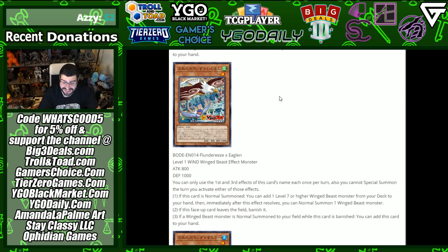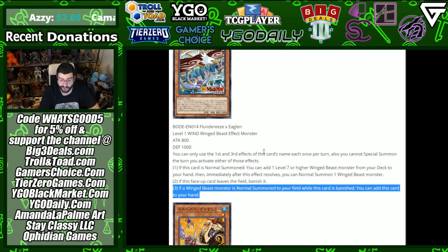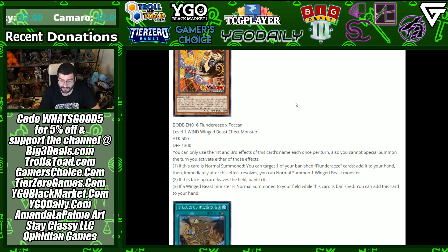Flunderees X Eaglen is a Level 1 Wing Beast effect monster — attack 800, defense 1000. Once per turn you can't special summon when you activate those effects. If this card is normal summoned, you can add a Level 7 or higher Wing Beast monster from your deck to your hand, then immediately after this resolves, normal summon it. Normal summon — search — normal summon — search — it's all just coming together that easily. If this face-up card leaves the field, banish it; if a Wing Beast is normal summoned while it's banished, add it to the hand.